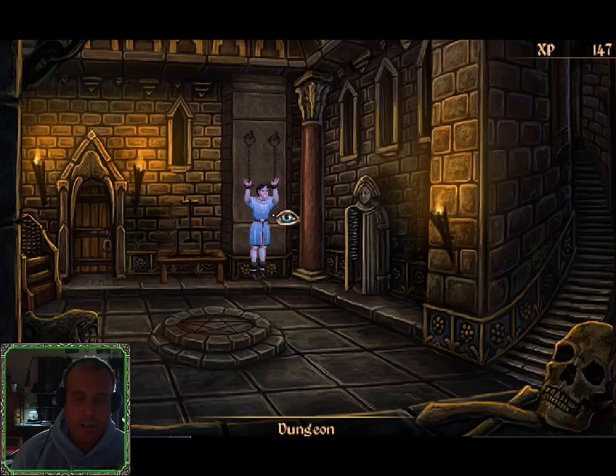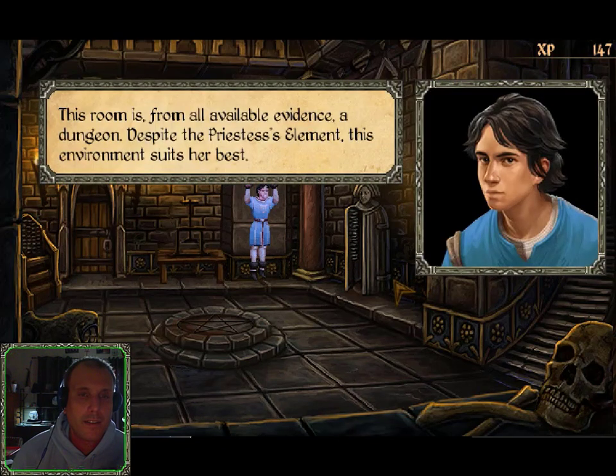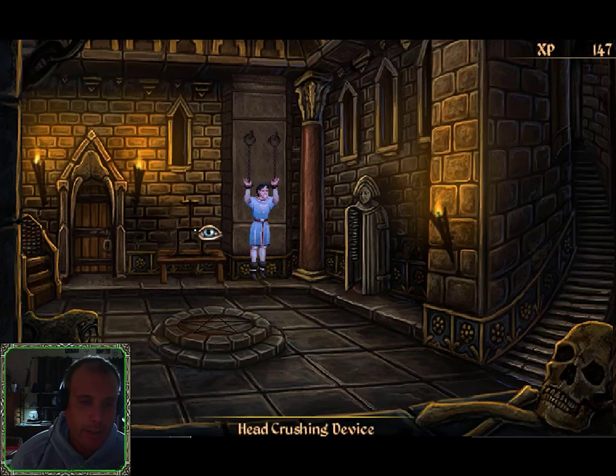My eyes are immediately drawn to this Iron Maiden. Let's look at it. For those who are not familiar, the Iron Maiden was a metal coffin shaped like a lady with a lady's head on top. Inside were spikes, and the door was closed very slowly, piercing the skin, flesh, and organs of the poor victim. This room is, from all available evidence, a dungeon. Despite the priestess's element, this environment suits her best — not a very watery person, if you ask me. More like sewer water.